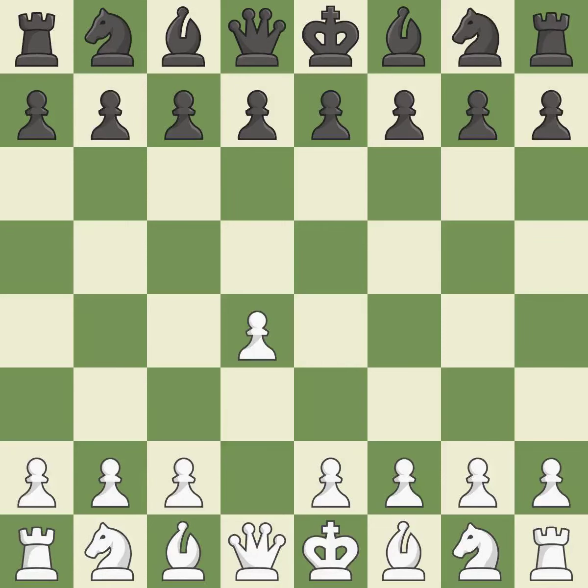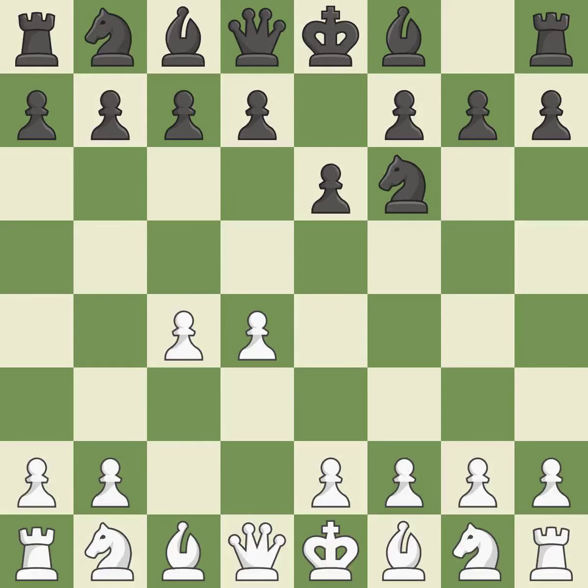Opening with the queen's pawn. The Indian game begins by controlling the important e4 square with the knight, rather than a pawn. By taking control of the crucial d5 square and creating a space on which the knight can move to c3 without obstructing the c-pawn, the move c4 helps to create a strong center. The move e6 creates a line for the dark-squared bishop, sets up a rapid castle, and prepares to push a pawn to d5 and recover the piece if it is taken.